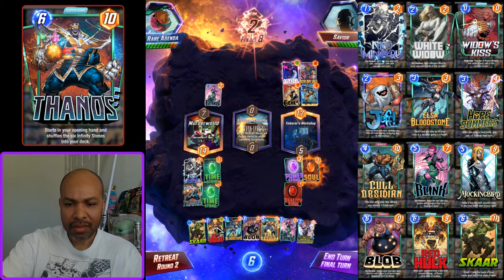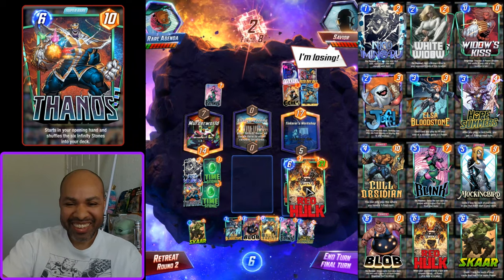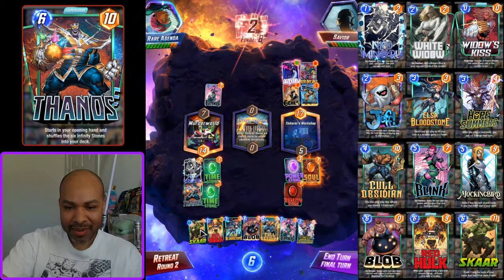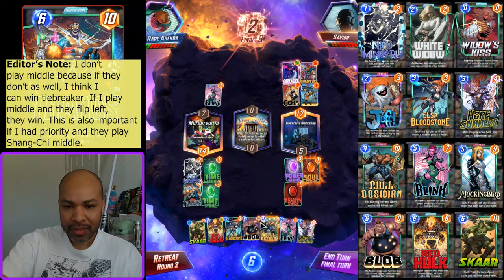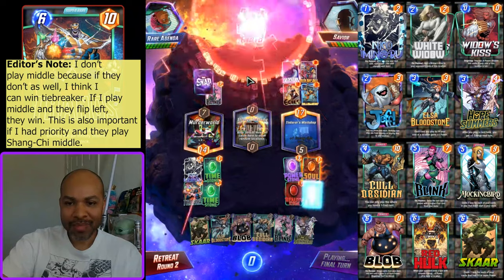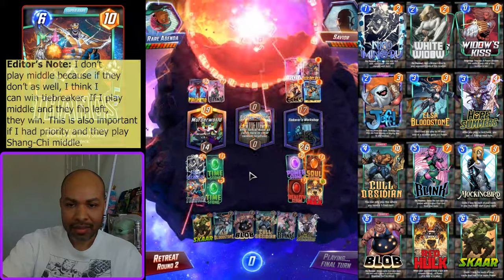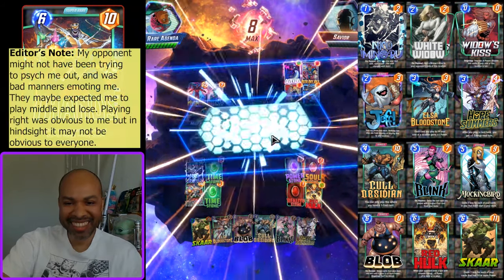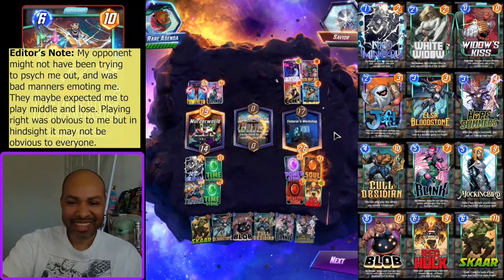Very curious snap, but I don't really care about conquest, so we're staying in. They might be psyching me out. I can only play one card, I think, unless it's Hope and Elsa. I guess I just play down the Red Hulk, and they get me with some crazy Galactus play. Okay, they were going for the psych out. I'll take the eight cubes — thank you for your donation.